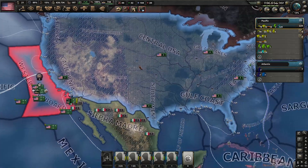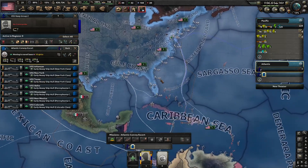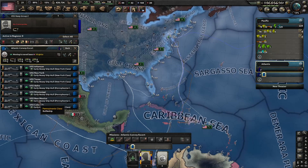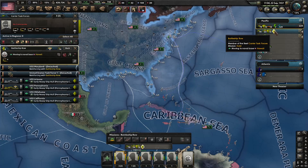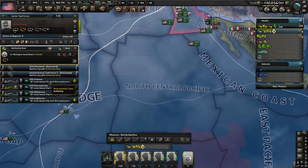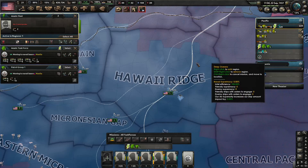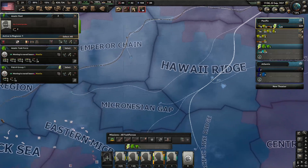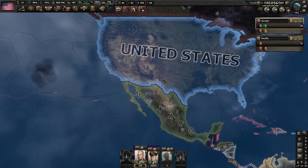Off camera before I started recording, I set up a task force in the Atlantic for convoy escorts and I split the battleships for the ones that weren't in the Pacific. I made a battleship road task force in the composition editor, so they're moving to Pearl Harbor now. And with the Asiatic task force, I went ahead and set them up to move to Manila.